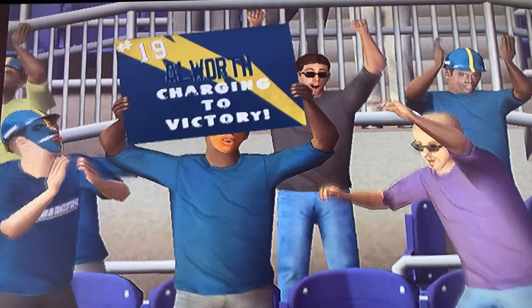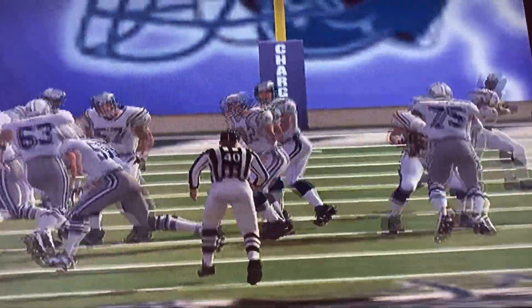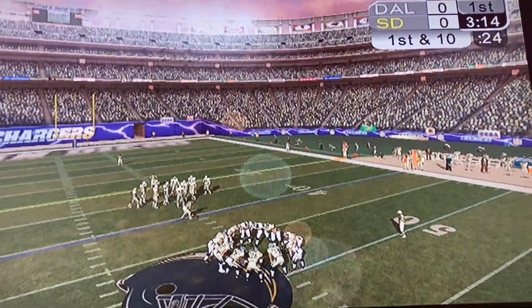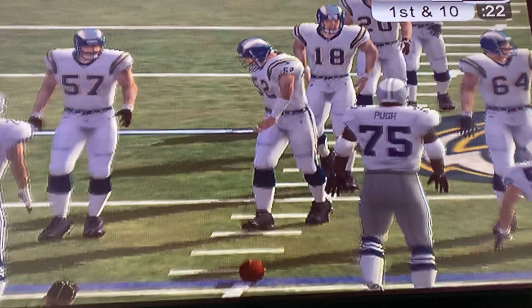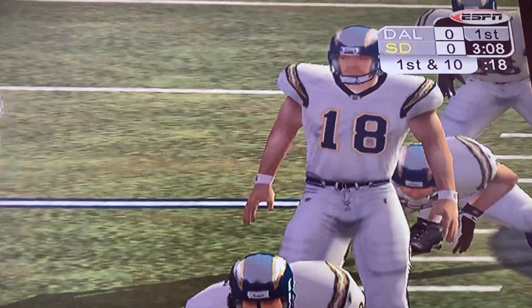They can walk right past Bob — literally first down. It's a terrific completion in double coverage to Lance Allworth. Now that is one confident QB. Got to step on Cliff Harrison next to tackle — very precise route, and he had to be. Jethro Pugh. A couple of the best banging heads there.